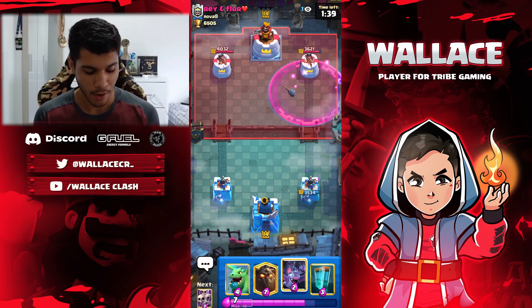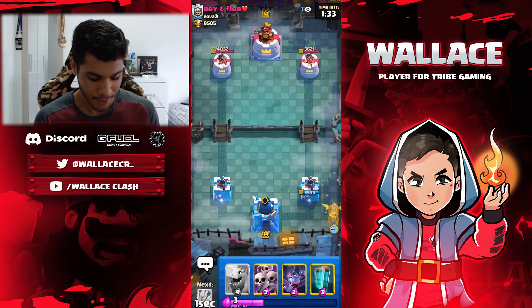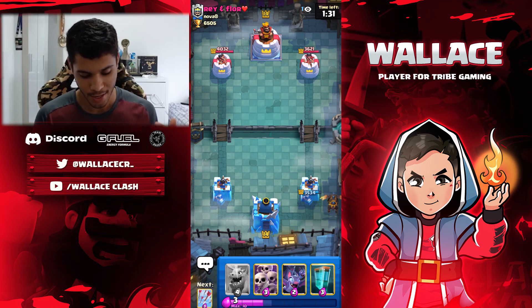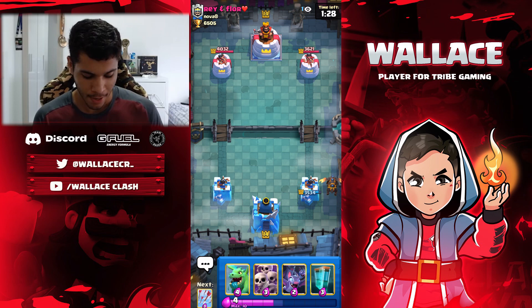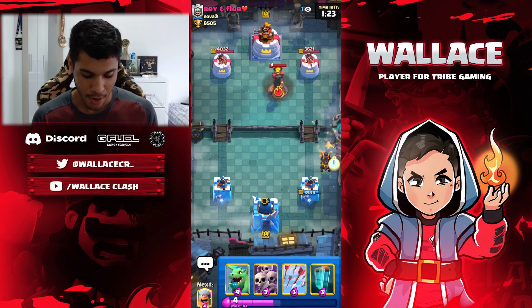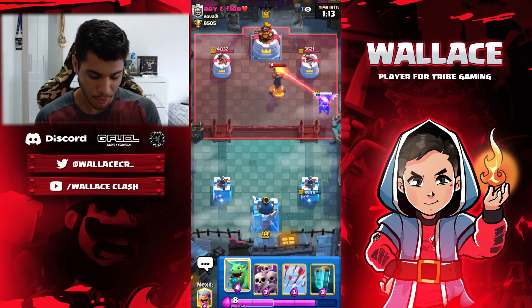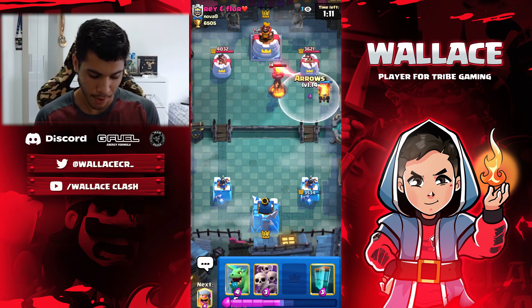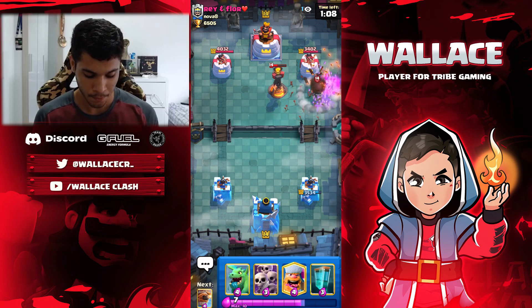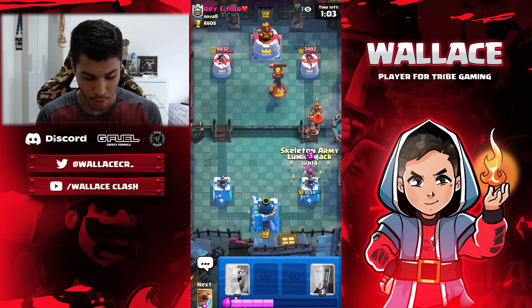We could start again with the Lava Hound, but right now I have to be really careful and try to kill the Inferno Tower really fast. But I don't have Lightning, Earthquake, or Poison. I have to focus the Bats here. Right now I thought he was going to put the Inferno Tower at the bridge — that's why I put the Bats there. They didn't work. I'm just going to let the Lava Hound go — I can't put Baby Dragon or anything because it's just going to give him value with Royal Delivery or Fireball. I don't have anything to reset the Inferno Tower, so we have to play a really good match here to win.